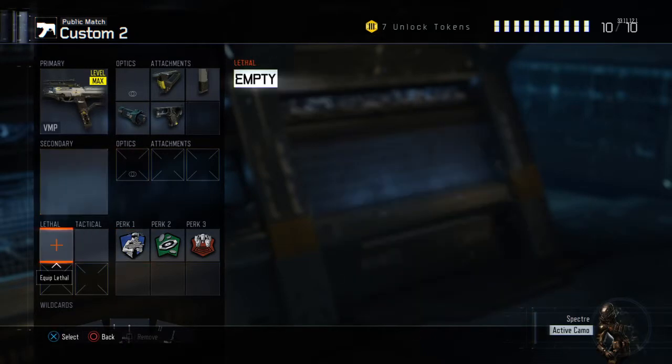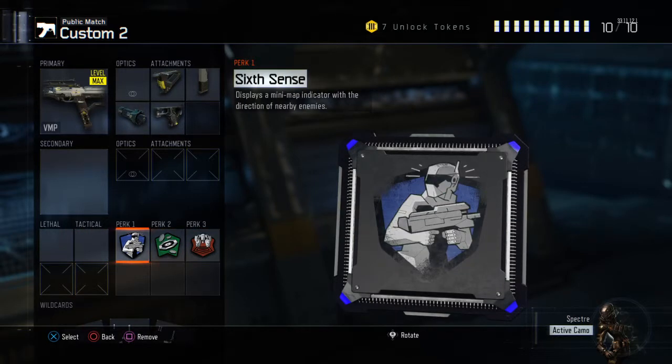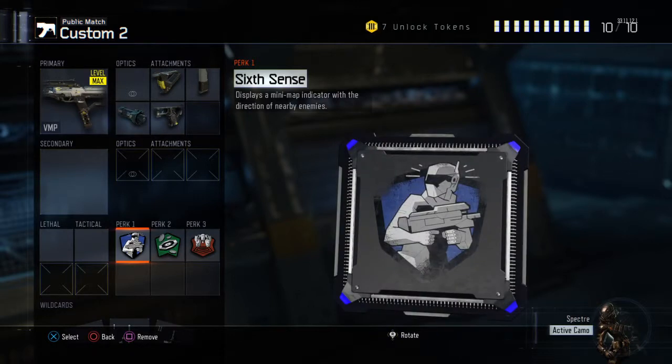I don't have Secondaries, Lethal, or Tactical, but I do have three perks. For perk one, I have Sixth Sense, which displays a minimap indicator with the direction of nearby enemies. It's really useful for when someone's about to flank you — all of a sudden there'll be a little red bar on the bottom of your minimap, and you'll just whip around, drop shot, and he'll be looking at the screen in awe. It's an amazing perk, and I'd highly recommend using it on almost every class.